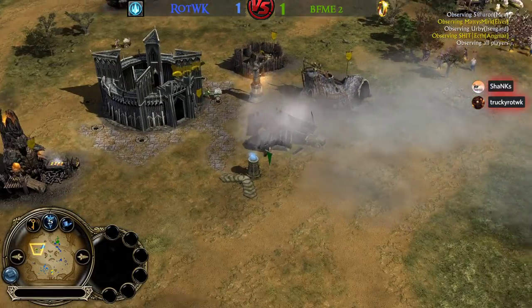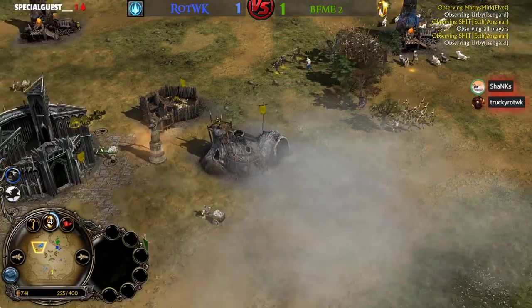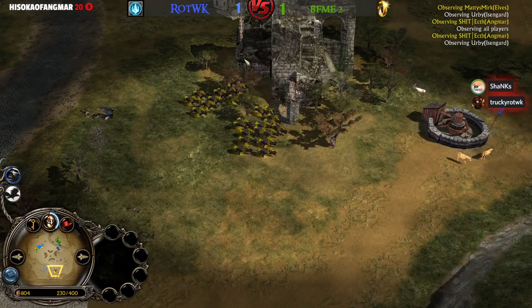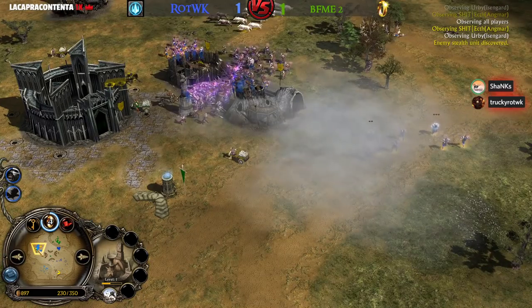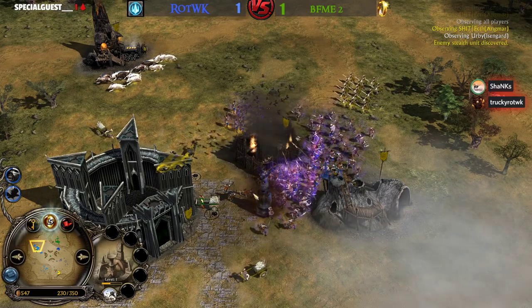An Orc special summon from Ecthelion happening. Irby has 400 command points only. He has units on the field but they are being used offensively — the Warg Packs — putting counter pressure to take down mills and farms from opponents. But that means he has no units to defend himself. The Warg Pit level 1 is going to be taken down.